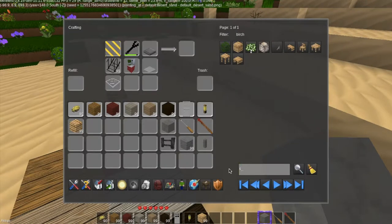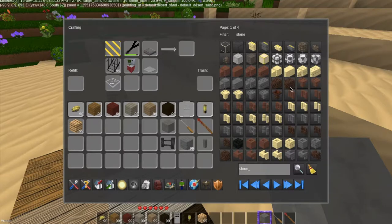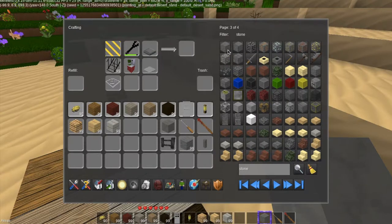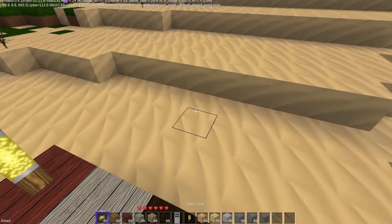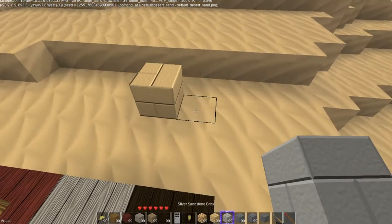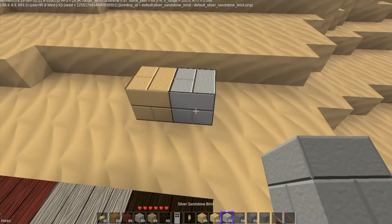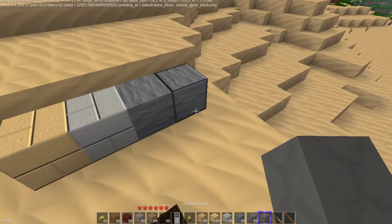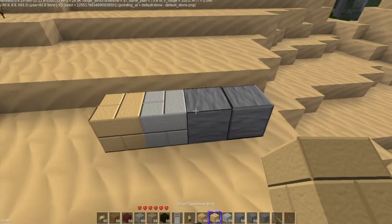Let's get some stone. There's stone block. There's sandstone. Brick. This is silver sandstone. Regular stone. Stone block, which is real nice. Very cool.